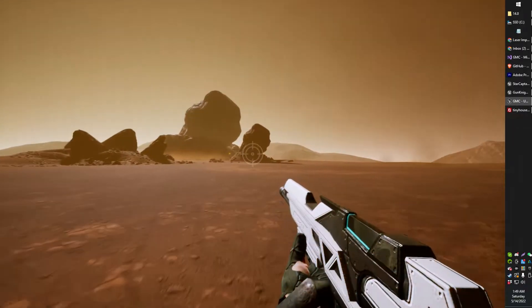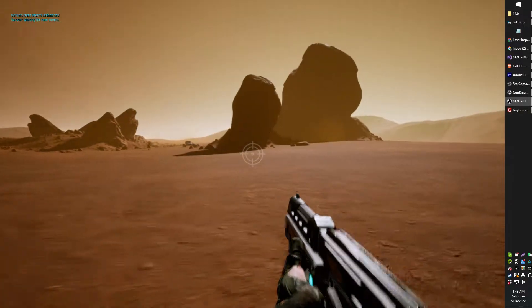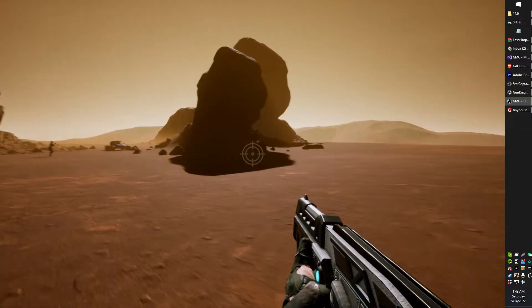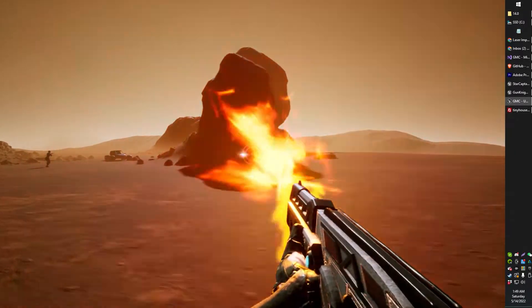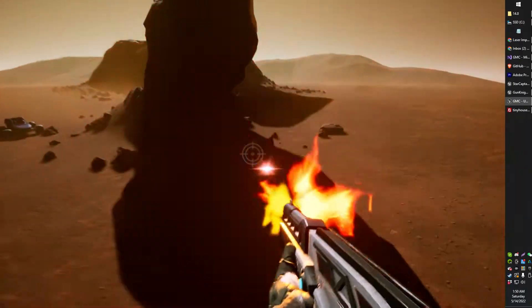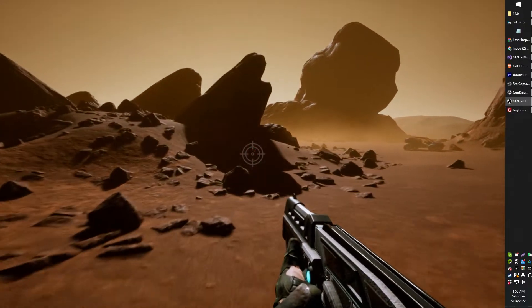I've been working on a couple other guns here, just kind of a plasma rifle and a bit of a burst pulse rifle. I haven't got the muzzle effect quite right on this, but it's going to be kind of like a rapid-fire laser, kind of like a Star Wars blaster — a rapid-fire sort of Star Wars blaster type idea. It's got this tiny little fast laser hit effect.